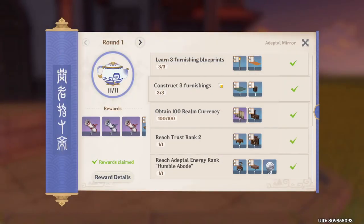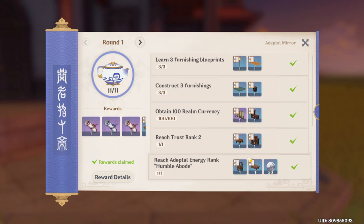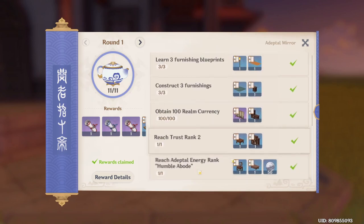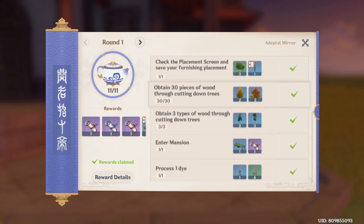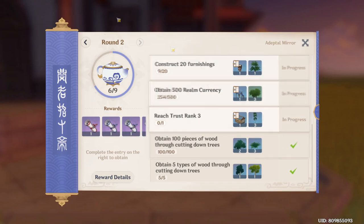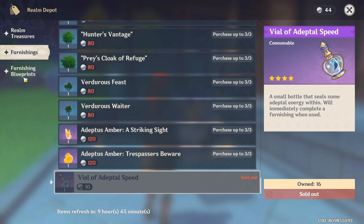Click the image and you will see a furnishing blueprint. Note that some blueprints are not furniture blueprints — they're different from the furniture we need to create to increase our trust rank. If you complete these tasks you can get more blueprints, and completing round one lets you proceed to further rounds with even more blueprints.